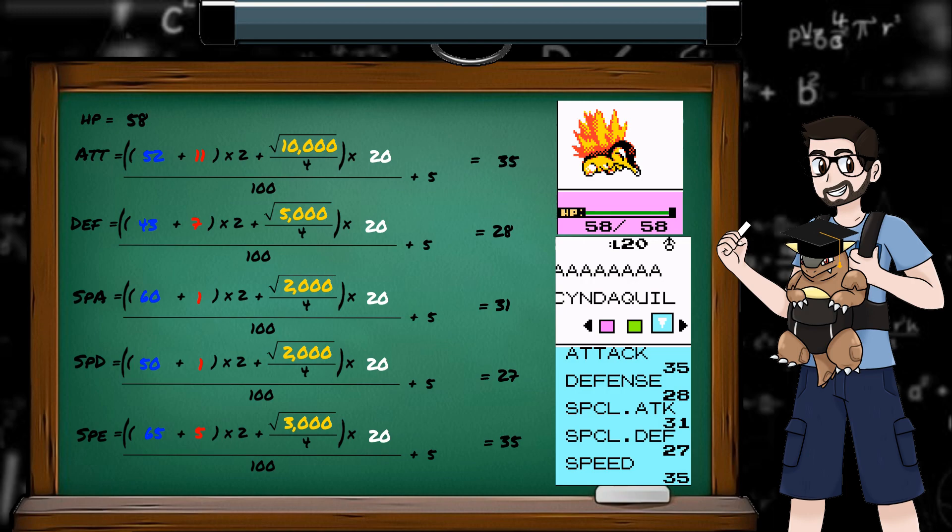So when a Pidgey evolves into a Pidgeotto, the boost to stats comes from the level increase and the fact that Pidgeotto's base stats are higher than Pidgey's — unlike what I thought as a child, which was that the act of evolving itself gave a boost to stats.